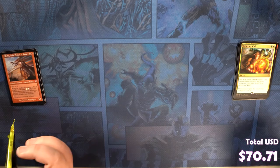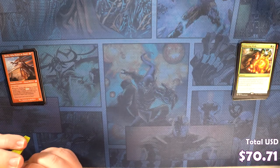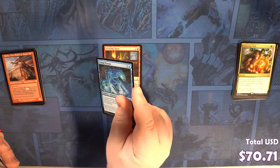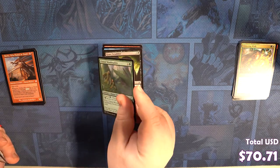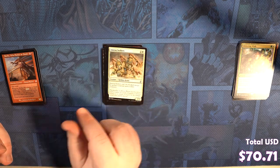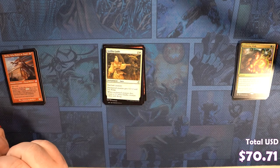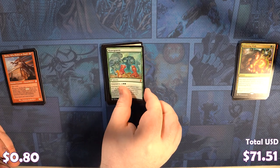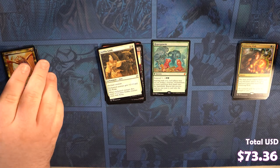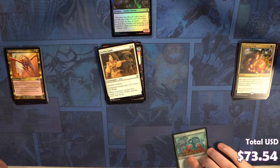All right, we got that Stuffy Doll pack. Stuffy doll, stuffy doll. Grinning Ignus, a Primal Plasma, a Grave Scrabbler, a Saltfield Myrrh, Corpulent Corpse, Strangling Soot, Ancient Grudge, Amrou Seekers, Rift Bolt, Firemaw Kavu, Stronghold Rats, Griffin Guide, Hypergenesis — that's our mythic. And with our time-shifter it's Cloud-Shredder Sliver, which is probably one of the better slivers in this set. And we got a foil Mass of Ghouls. That's pretty delicious.